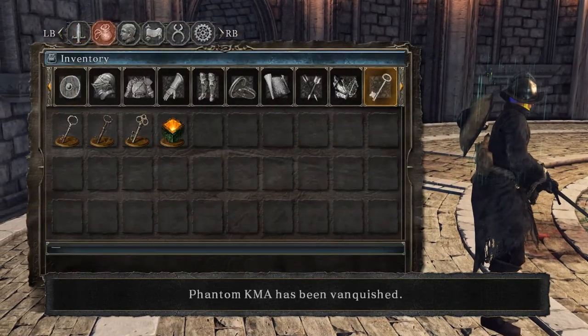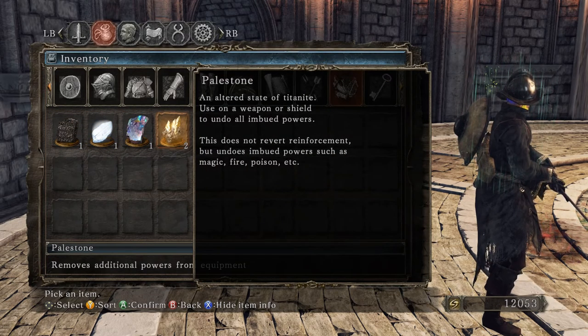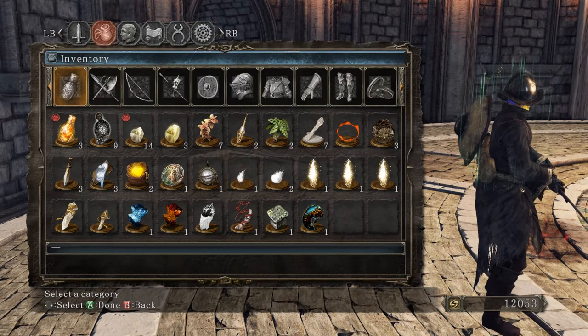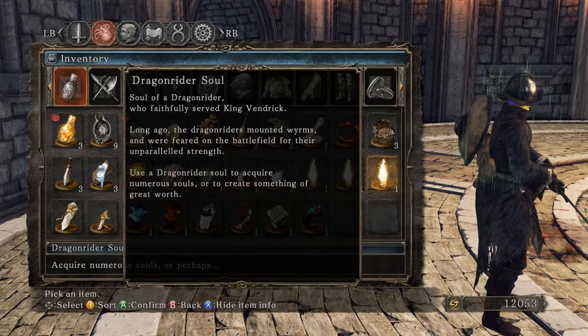Let's look at this Pale Stone — that's the one thing we've been getting. An altered state of Titanite used on a weapon or shield to undo its imbued powers. This does not revert reinforcement, but undoes imbued powers such as magic fire points. And then we have the Dragonrider Soul — Soul of a Dragonrider who faithfully served King Vendrik. Long ago, the Dragonriders mounted wyverns and were feared on the battlefield for their unparalleled strength.